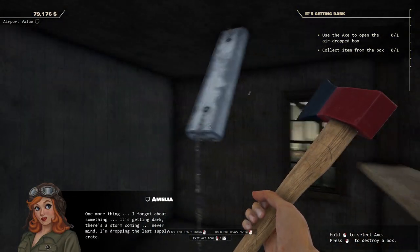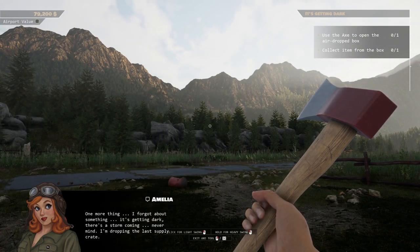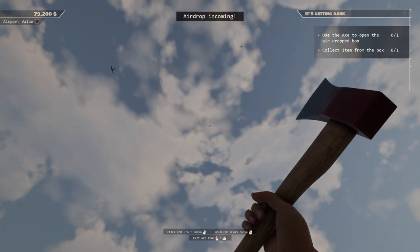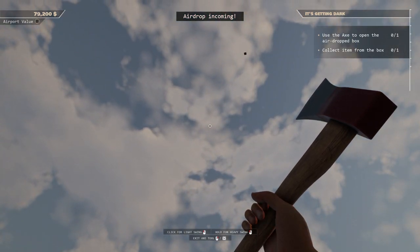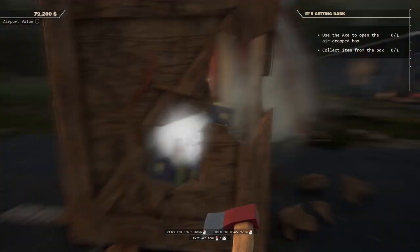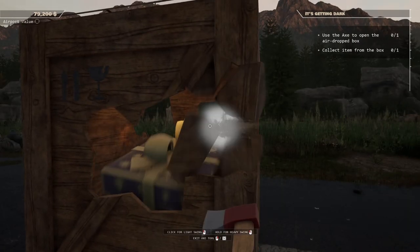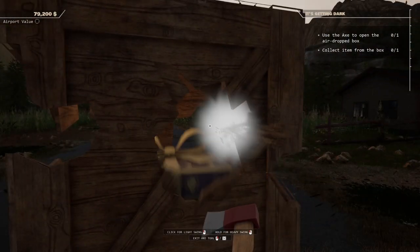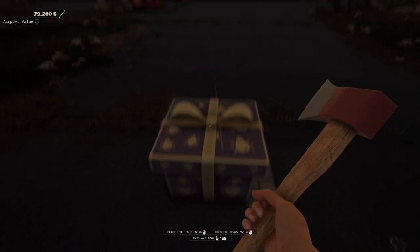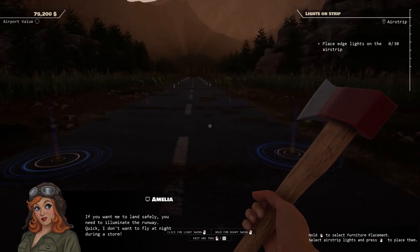Amelia says: 'One more thing — it's getting dark, there's a storm coming. I'm dropping the last supply crate.' Okay, what is the last supply crate, I wonder? Here it comes. I'll keep the axe out because we're gonna need it to chop open the box. Oh, it's a present — what's inside, it's moving, is it alive? Amelia says: 'If you want me to land safely you need to illuminate the runway quick — I don't want to fly at night during a storm.'